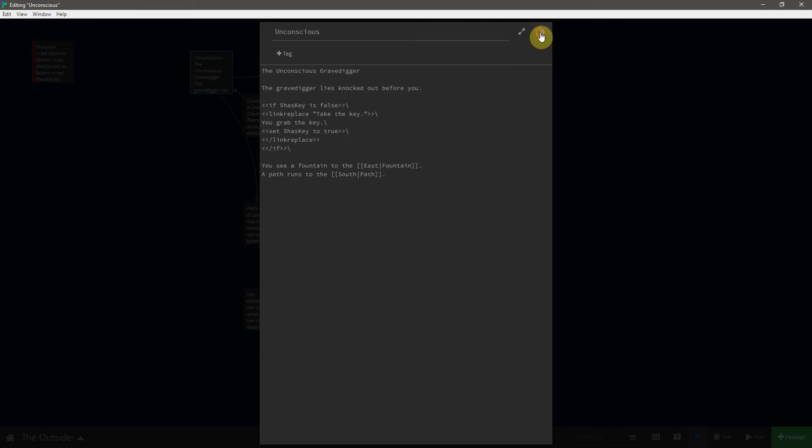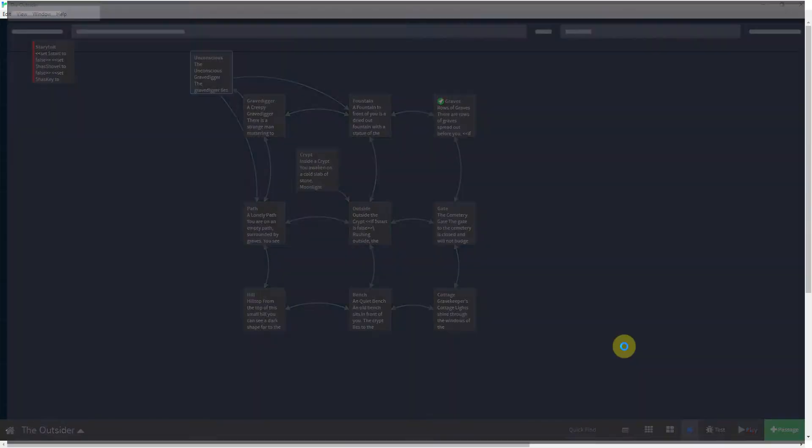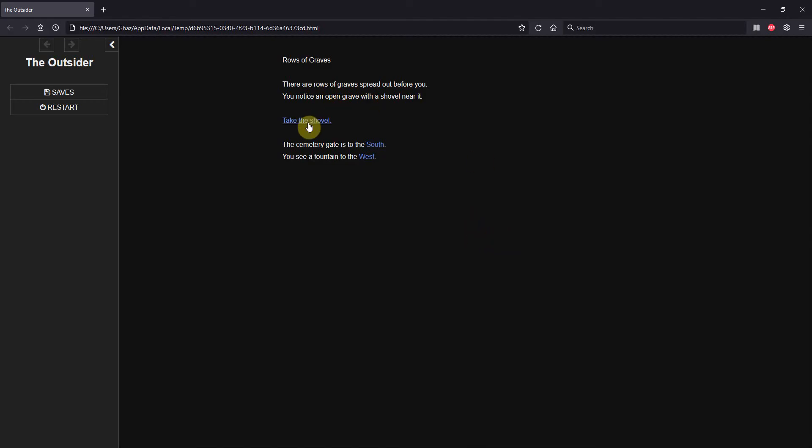Let's see what we've got. Take the shovel, go west, go west, hit the grave digger — he's got a key, we'll take it, you grab the key. Let's go back to the fountain, then back to the grave digger. There he is again — we hit him, but he doesn't have the key. Going south and back north, hit him again — still no key. We probably don't want to let the player continuously come back and knock him out again and again.